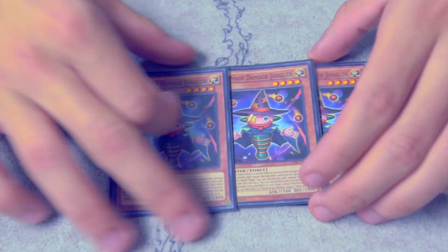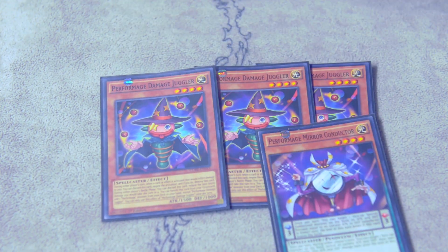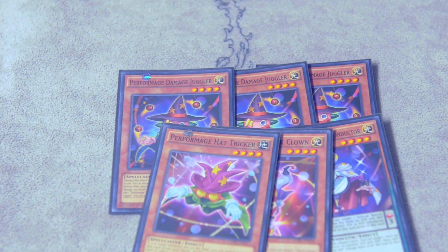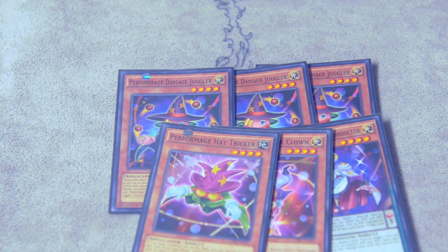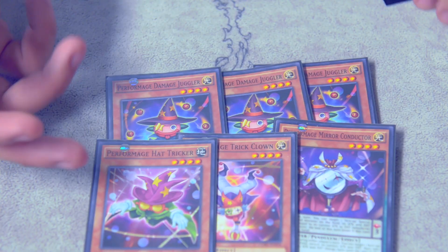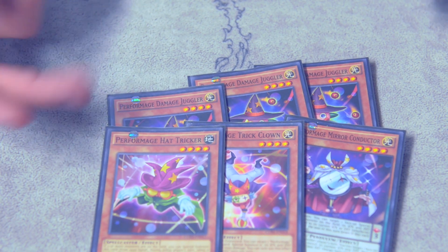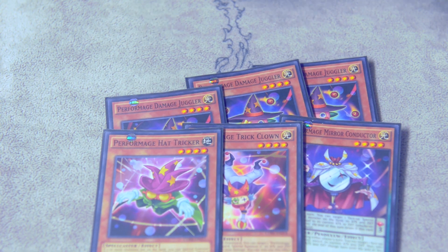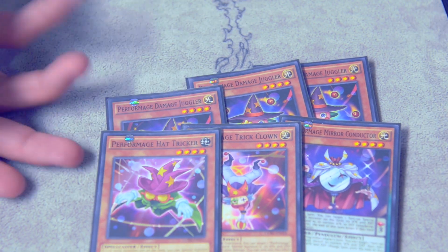Then an engine that a lot of people have started cutting, but I disagree with that completely — being the Performapal Mages: 3 Damage Juggler, then its targets being 1 Mirror Conductor, 1 Trick Clown, and 1 Hat Tricker. Damage Juggler just comes up a lot, so you don't lose the mirror match to Wavering Eyes, and then you play these 3 to search. This card was okay — I searched a lot though, just to ditch off of Dragon Pit. This card was usual, and then this card was the best card in the deck because it lets you play through back row a lot better, and most portals were allowed.